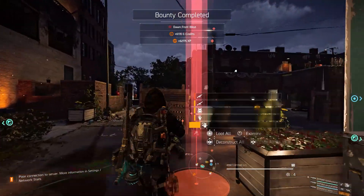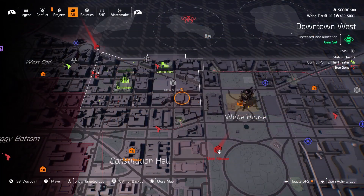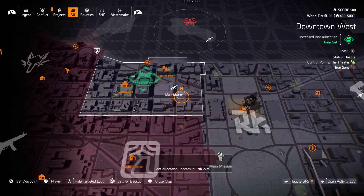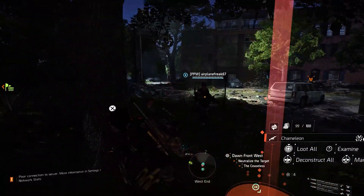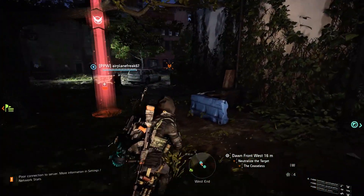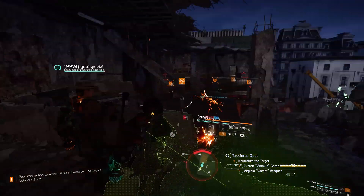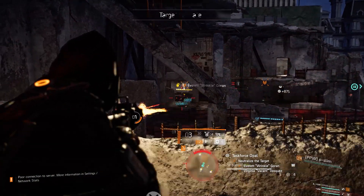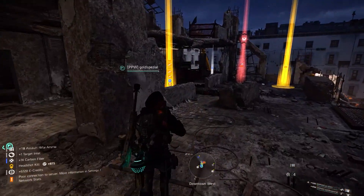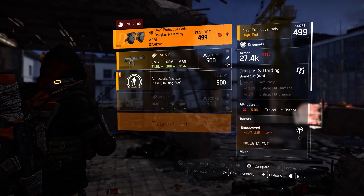That's pretty much the easiest and quickest way to get it. Of course you can go for the Targeted Loot System and select Assault Rifles — today it's at Bank Headquarters, and you can play Bank Headquarters over and over again. But we got lucky on the bounties and not within the mission. It will probably work better if the AR is in the open world so we can farm control points and everything around that.